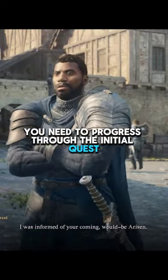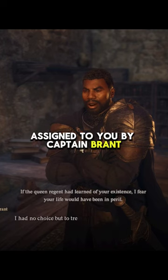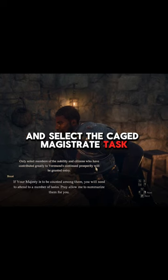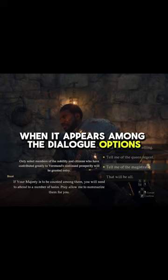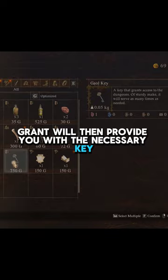To do so, you need to progress through the initial quest assigned to you by Captain Brandt. Meet him at the inn during the night, and select the Caged Magistrate task when it appears among the dialogue options. Brandt will then provide you with the necessary key.